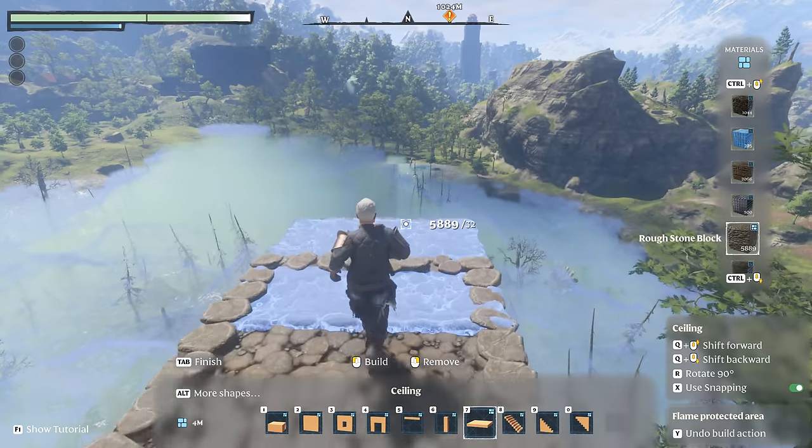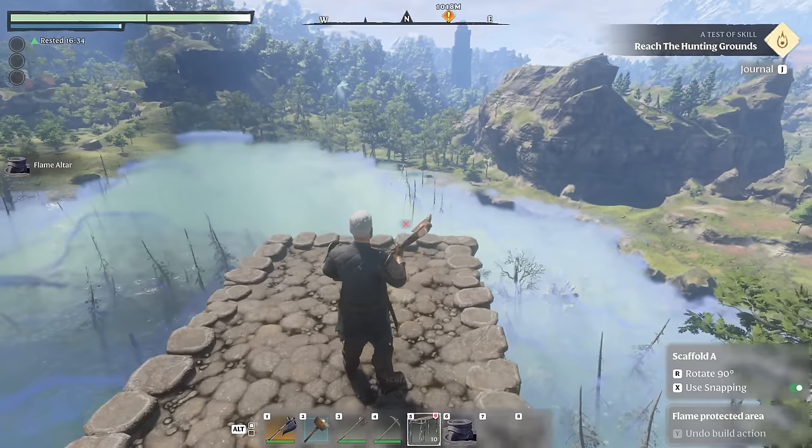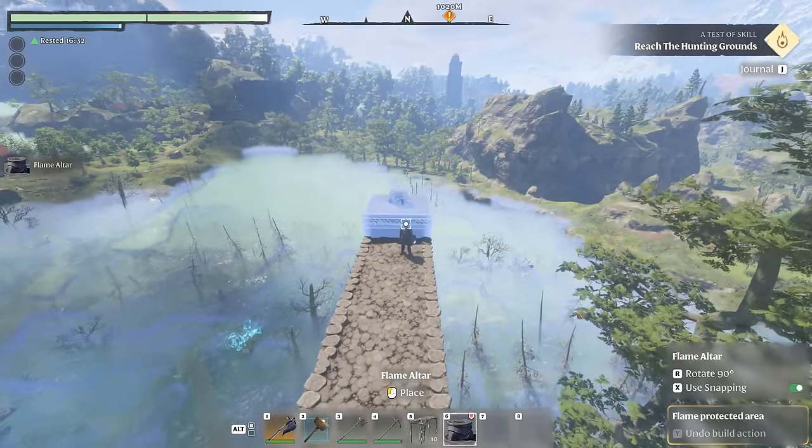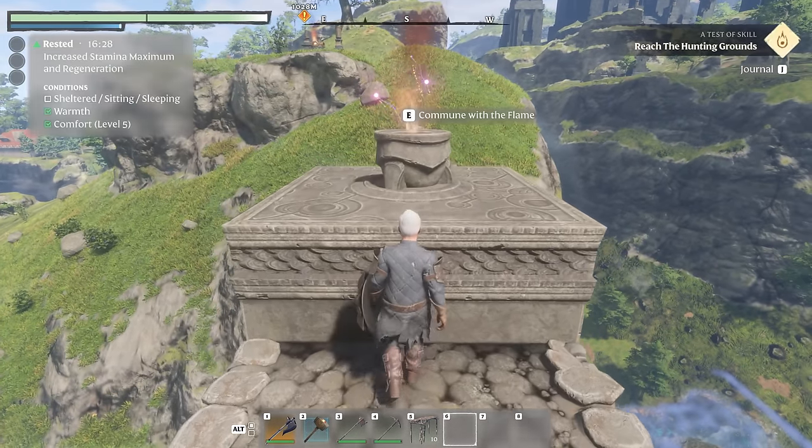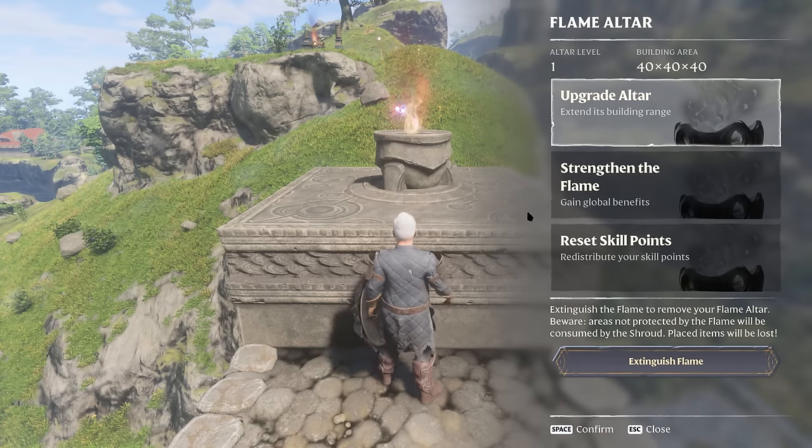From there it's a case of rinse and repeat: build out the bridge to the build limit, place a second altar, go back and pick up the original one, then remove the placed blocks in between until you're standing on the remaining altar.